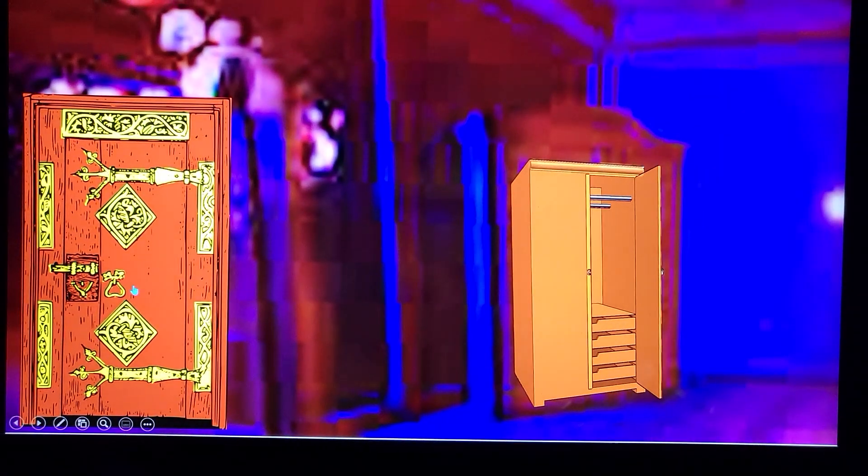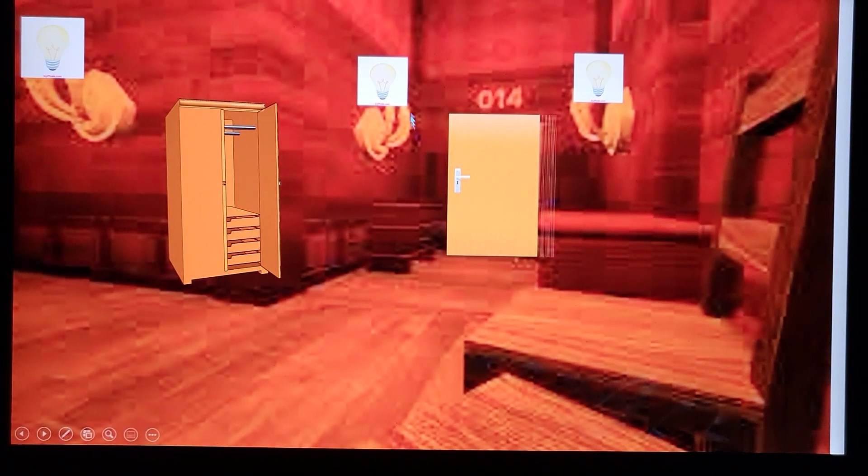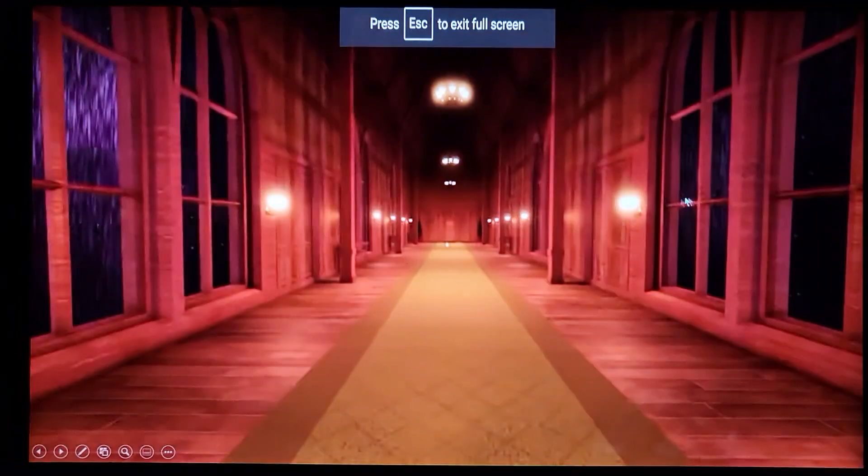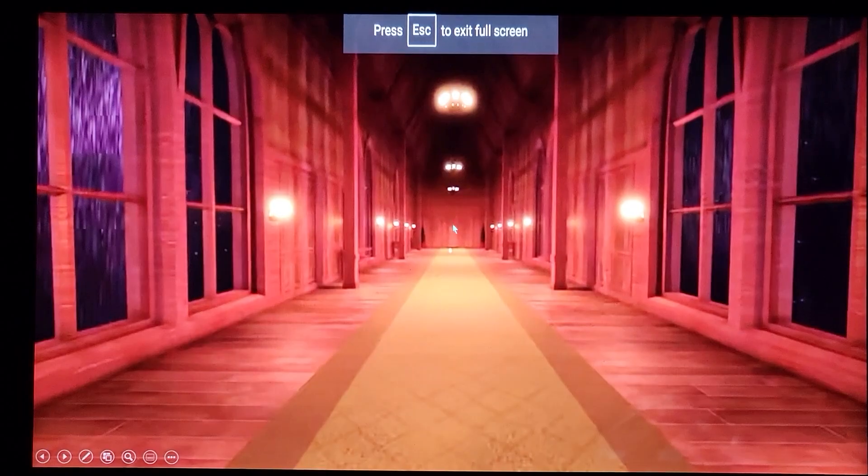You can hide in this locker, which is pretty cool, but we don't need to do it right now. The lights are flickering! We have to hide! Is that Seek? We have to run!